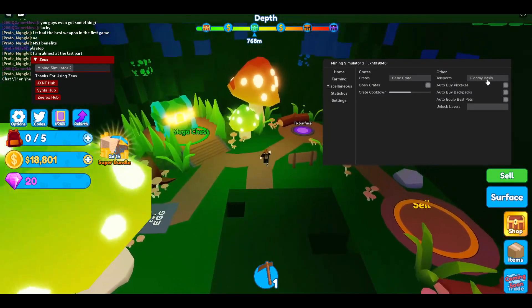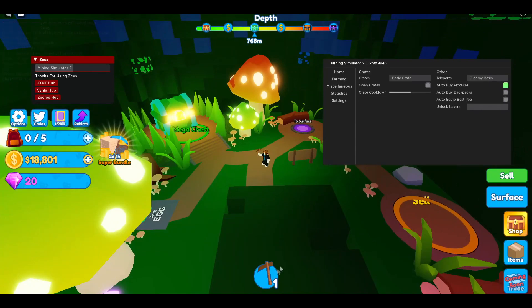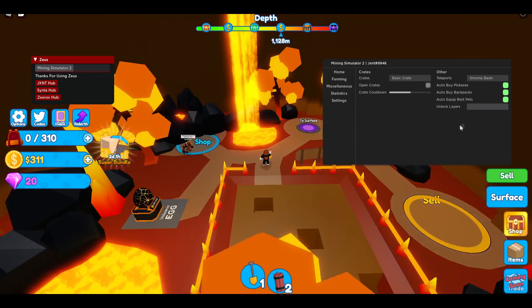So this is for crates — you can automatically open crates. You also have teleports, you can teleport to hidden treasure or Gloomy Basin. You can also auto buy pickaxe, so this is automatic. Oh my god, look — I already got a shovel from auto buying. And 'Unlock Layers' will unlock all the layers.